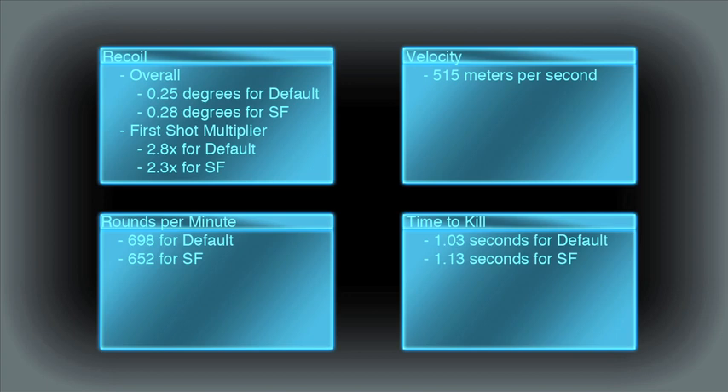The first shot multiplier is 2.8 times for the default Solstice and 2.3 times for the Solstice SF. The default Solstice also has a faster firing rate than the SF at 698 rounds per minute versus 652 rounds per minute. For projectile velocity, the Solstice comes in at 515 meters per second.